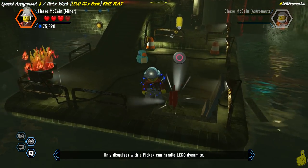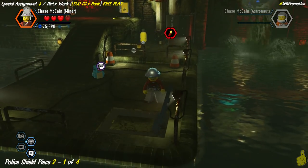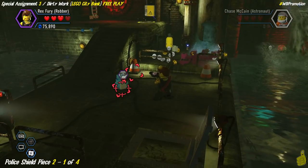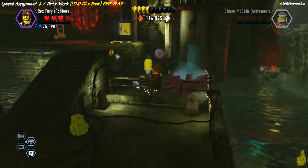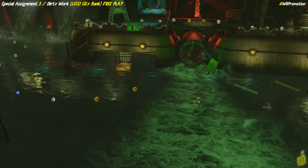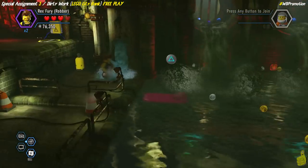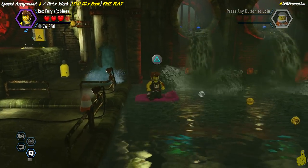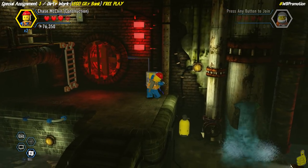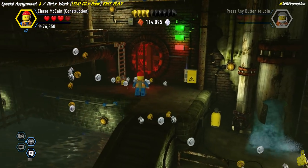Switch to your mining costume to pick up the dynamite and place it. Then pull out the robber edition again. Thanks to the super color gun brick, we can target anything and get the appropriate color. There are four little rubber duckies to find and paint yellow. You can see two of them as the camera pans around — one on the shore and one right above. The fourth one is at the very end of this area, right before you take the ladder up.